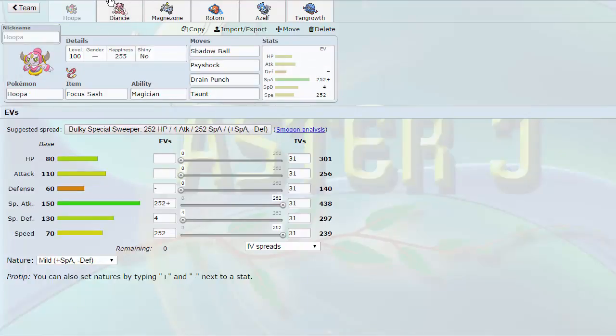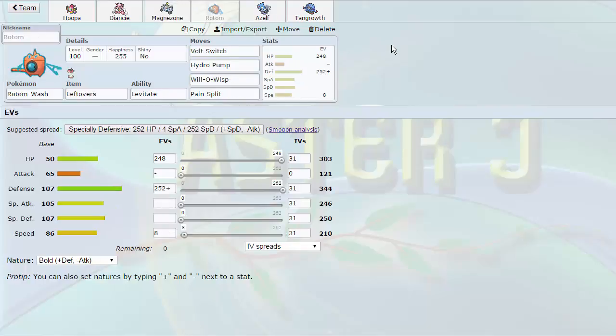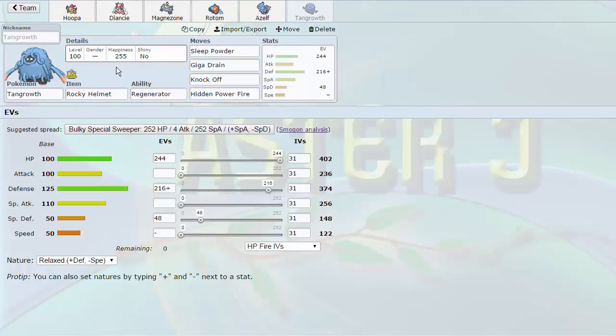I need the Modest Nature to get those KOs I was talking about. Next up we have Magnezone to trap things like Ferrothorn and Scizor — very nice in conjunction with Hoopa, able to take on the Physical Steel types that Hoopa cannot, especially Scizor because of the priority. I also put on Rotom Wash to deal with Landorus and Excadrill, which are very dangerous to this team. Our first three Pokemon are extremely Ground-weak.